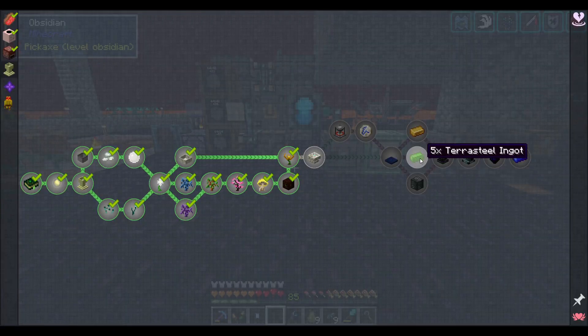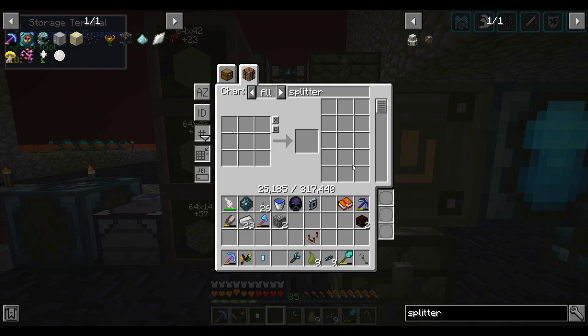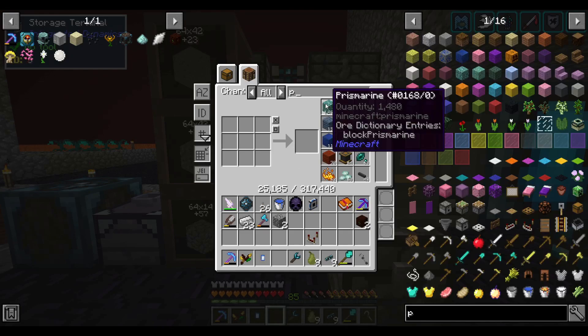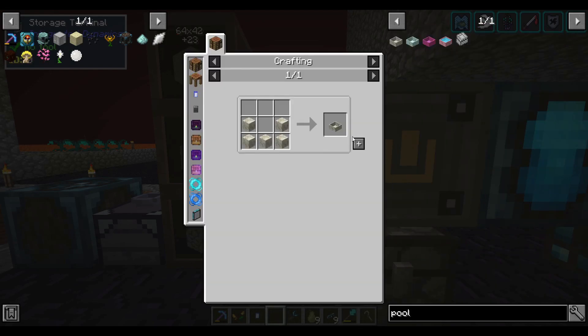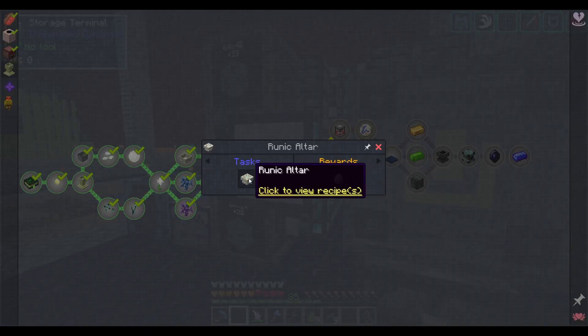This one requires 5 terra steel ingots — that's two and a half mana pools worth of mana to do in one go. So I want to make it so that by the time I get there, I have enough mana. Now that we're halfway through the episode, let's do our first quest of the day: make the runic altar.